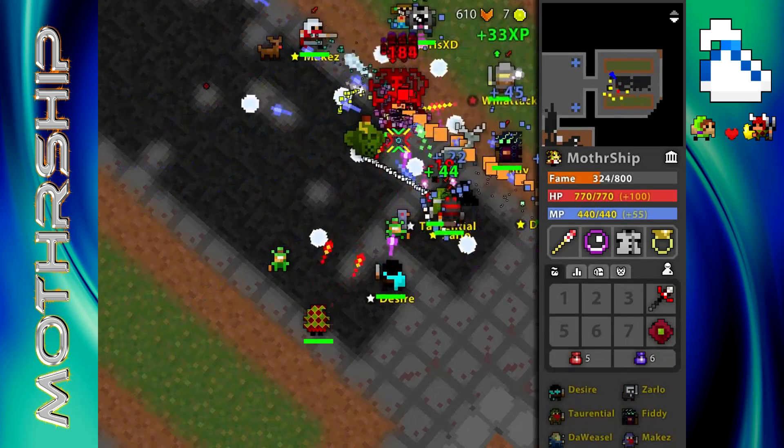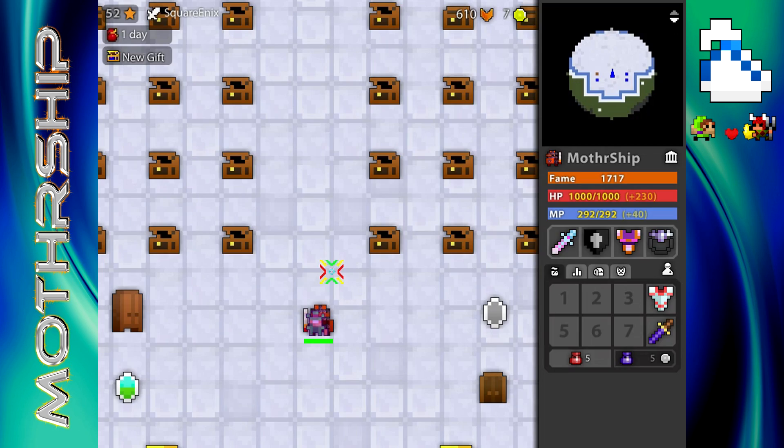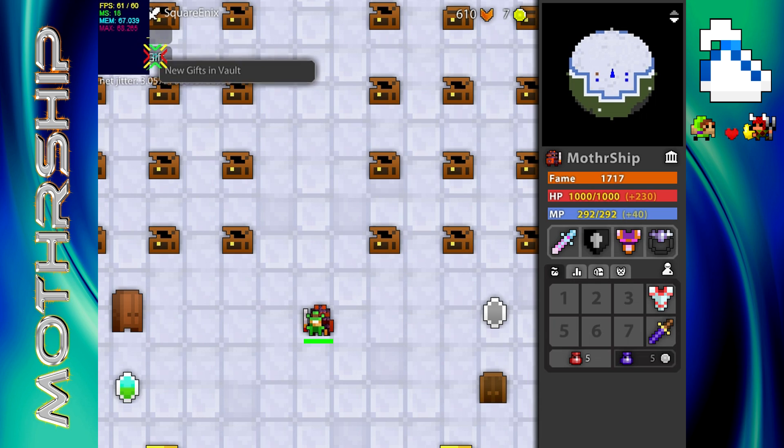First of all, you can hit your toggle performance stats hotkey, which I'm showing you currently in your options, to monitor how much these tips help your lag. You have a couple of really important things: the FPS, where higher is better — that's out of 60. Then you have the memory, which shows how much you've accumulated over time; if you've been playing a while, memory will go up and eventually cause issues. You also have the MS and Net Jitter — if these are higher, it's worse; they're related to your internet. We're covering both internet and frame rate related issues in this video.